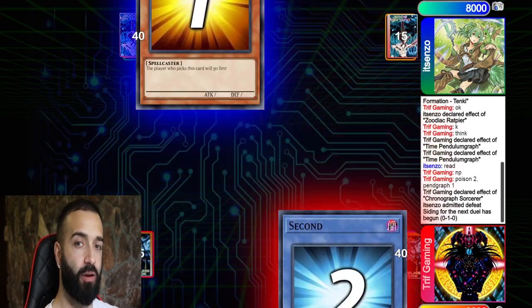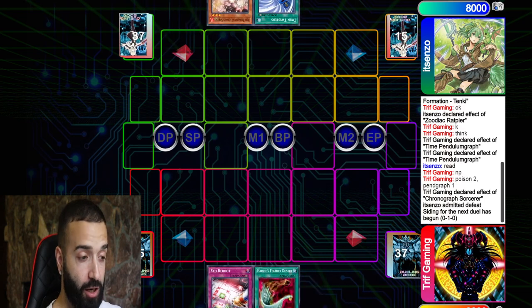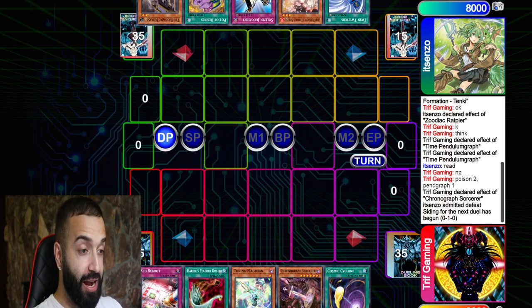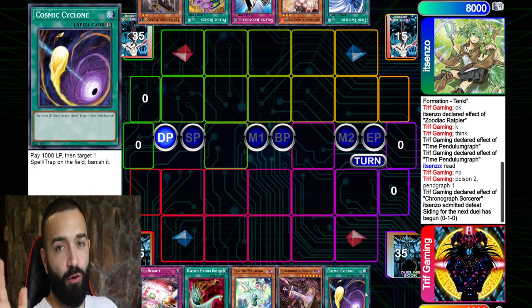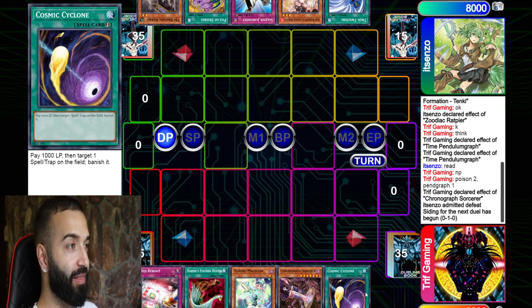Now I have Wisdom Eye, Chronograph — I have everything I need. This duel is over; Chronograph, Time Gazer, and he scoops instantly. Was our hand good? No — zero extenders. We then see the hand again: we drew extenders with no scales, we sided four cards and opened three of them — a little unfortunate.